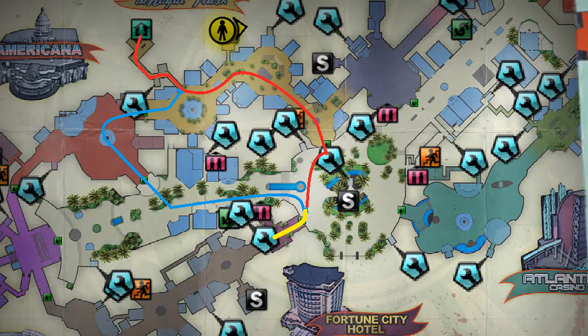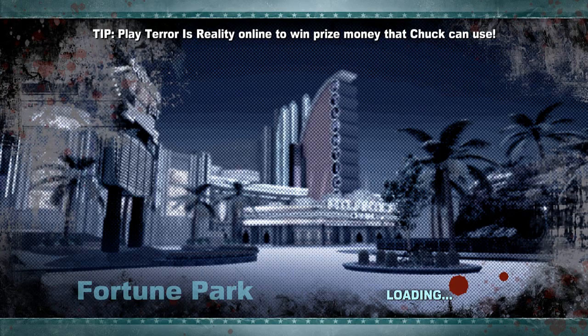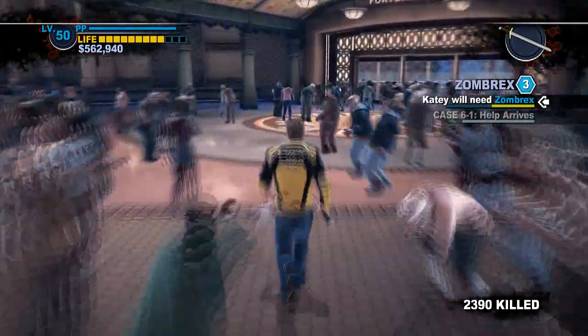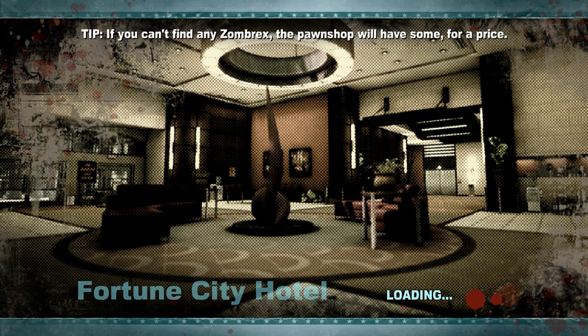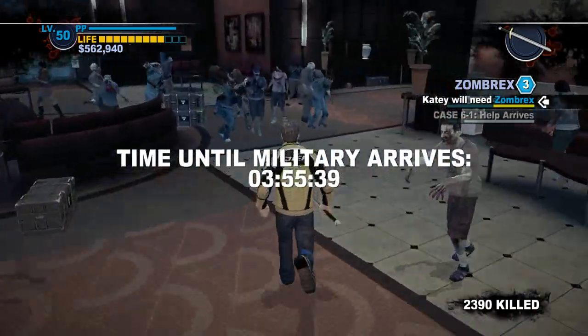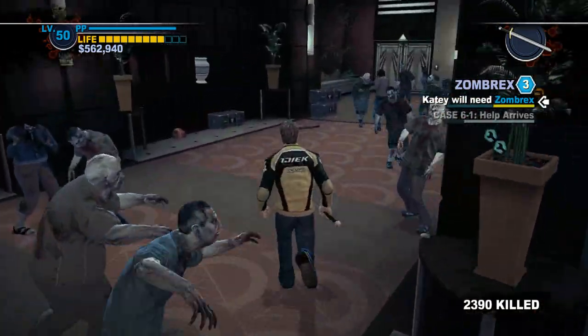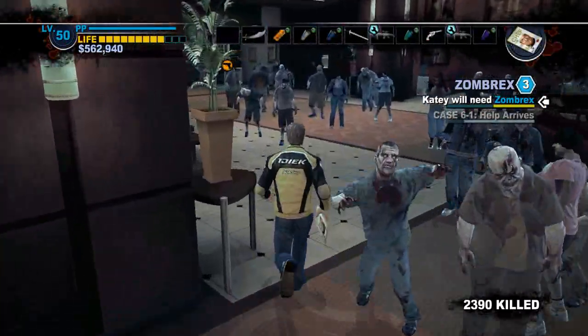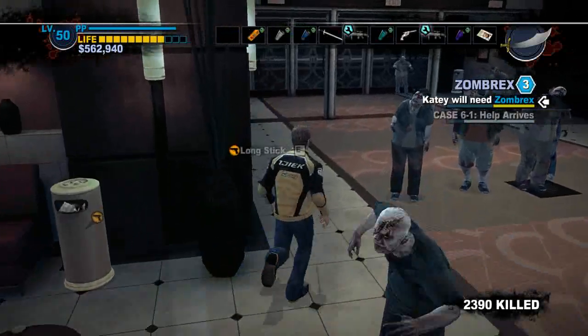So what you're going to start off is you're going to go to the Fortune City Hotel. The red is my path that I took, and the blue is an alternative path that you can take. If you have beaten TK on the rooftop with the helicopter and all that jazz, you can go and get an assault rifle from here, which will be one of the components to the wheelchair gun. Pick one up — you only need one unless you want multiple wheelchairs.